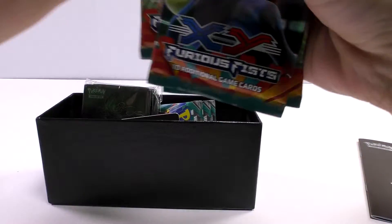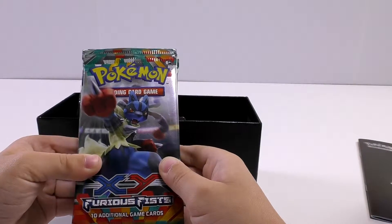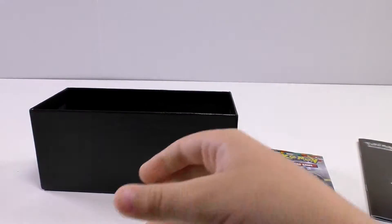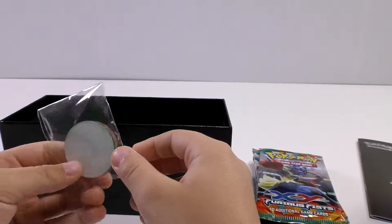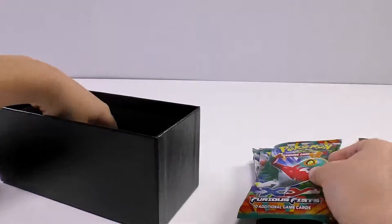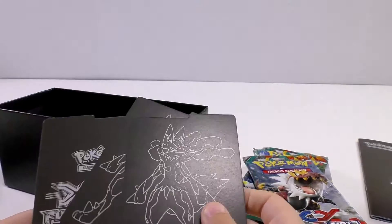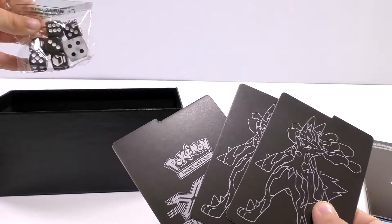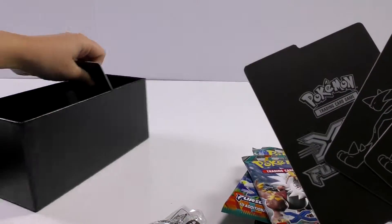Here are the TCG Energy cards. Here are the 8 Furious Fist TCG Booster Packs, and each pack has 10 additional game cards. Here are the sleeves. Here are the counters - it has poison. And another one. There's also two more packs and the dividers. Here's my Mega Lucario. And some dice. Also one more divider, which is right here.